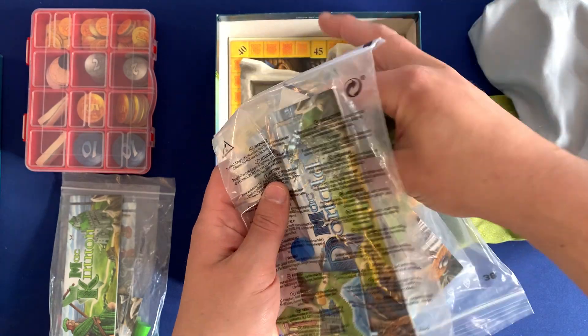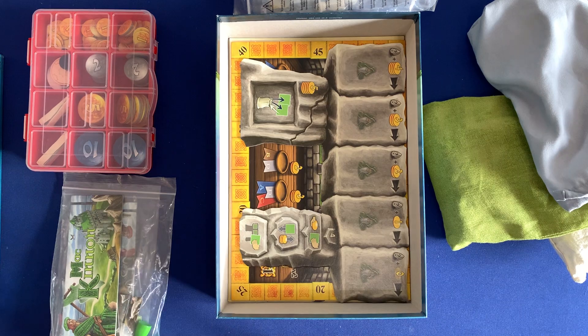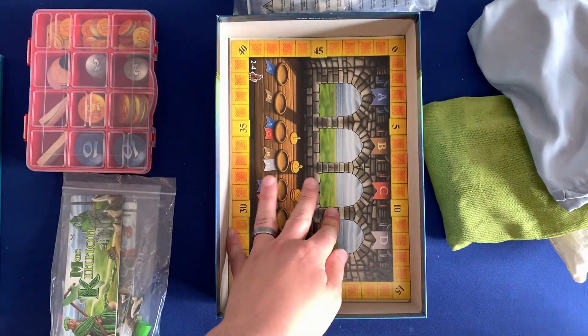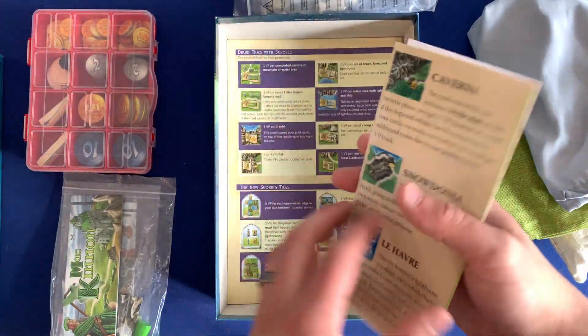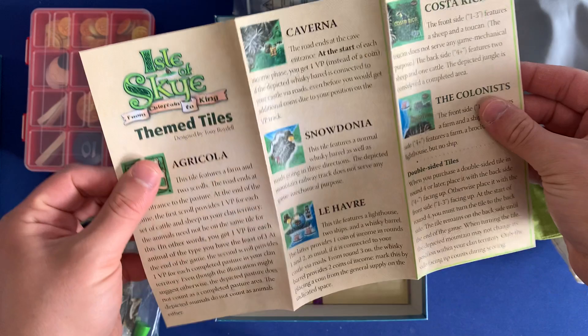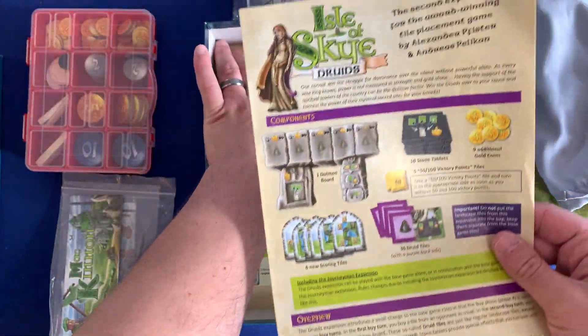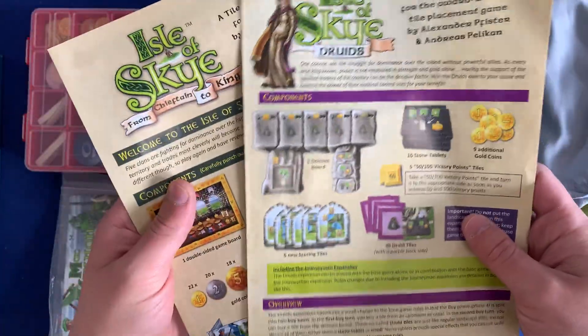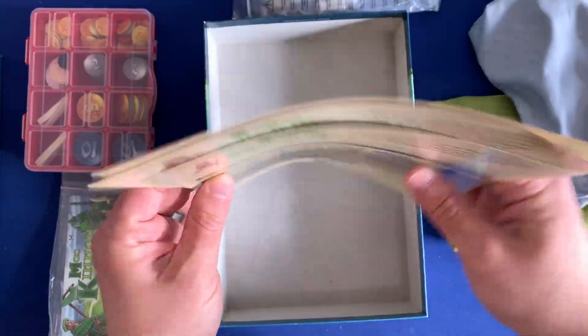You've got a silica gel packet in here for freshness. Underneath, you're going to have all of the boards: the Stonehenge board for all the Druid tiles, the game board for scoring, and a printout of all the different promo tiles. And then we have the rulebooks for Druids, Base Game, and Journeyman. And that's all inside here.